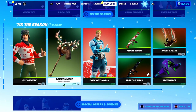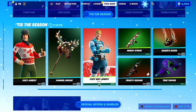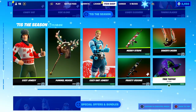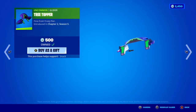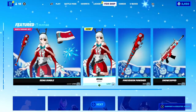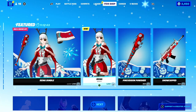In the final row, we've got the Cozy Jonesy skin, the Pummel Moose Pickaxe, the Cozy Knit Jonesy — one of my favourites — the Merry Stripe Wrap, the Frosty Visions Wrap, the Baker's Dozen Contrail, and the Tree Topper Minty Glider. If you guys are buying anything from today's shop and want to support me, feel free to use code IMACK in the Fortnite item shop hashtag ADD.